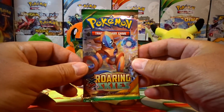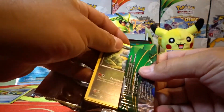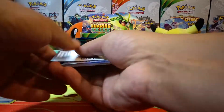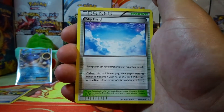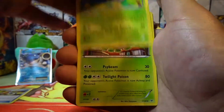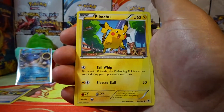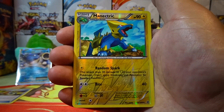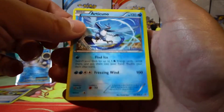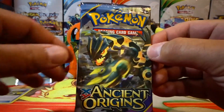We're not finished — we're gonna open up some more. We have a Roaring Skies pack. VS Seeker secret rare, I'm searching for you. I'm also searching for Shaymin full art or a regular Shaymin EX. Let's see if we can get something good. We have a Skyfield, Ninjask, Dustox, Bagon, Exeggcute, Fletchling, Pikachu, a reverse holo Manectric. And our rare is an Articuno non-holo. Nothing in that pack. Let's try an Ancient Origins pack.